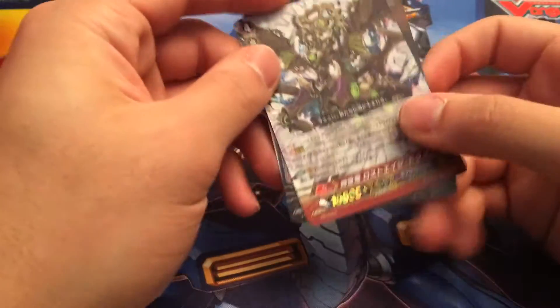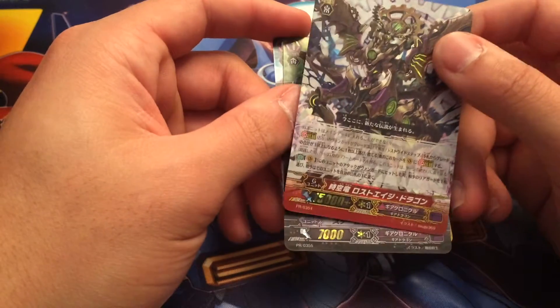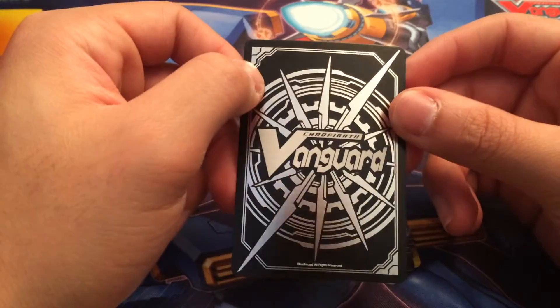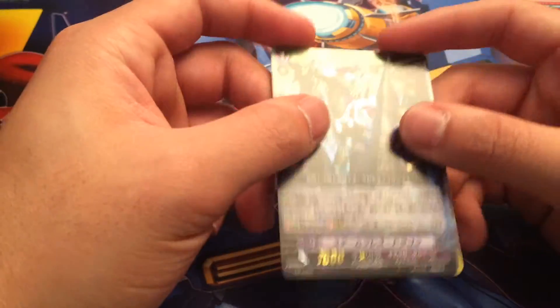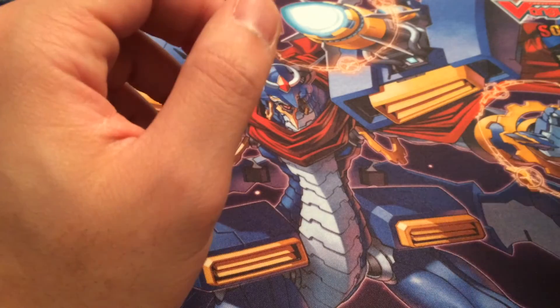So the first promo you get is Lost Age Dragon — he's the stride that on hit rewinds. And then you get Steam Breath Dragon, the stride fodder, and Heartthump Worker, the Dover Critical Trigger. This is a really good reprint. The stage could definitely use something like that because that's sitting under like almost 15 now.